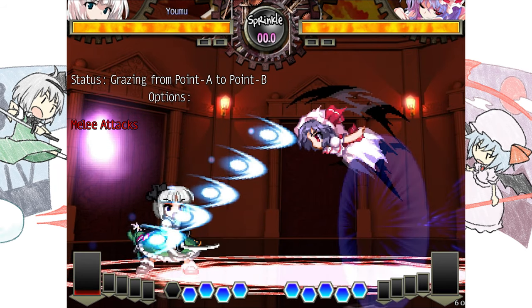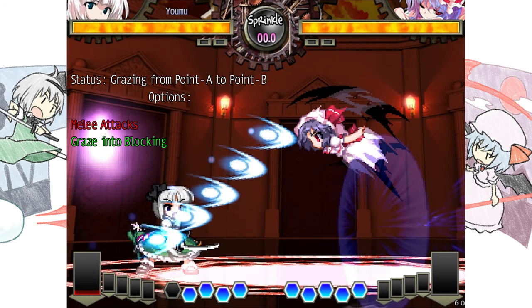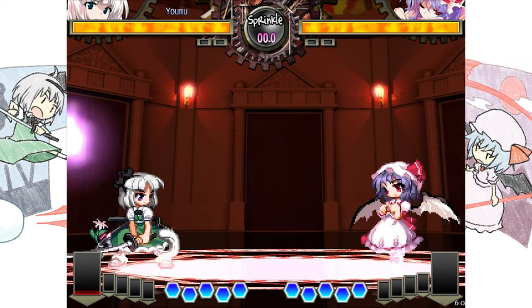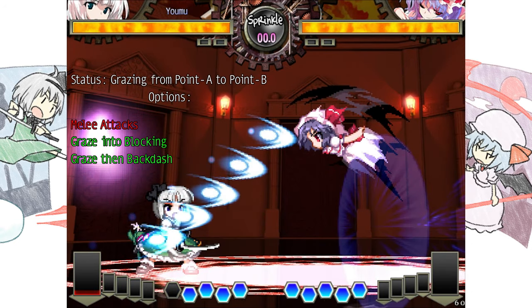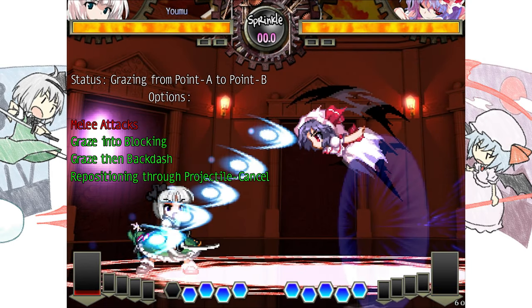That is quite bad for her. Maybe graze and then block — will that be the correct thing to do? Definitely yes. In this situation, Yomu has the advantage after having thrown out the bullets, so if Romelia tries to attack she will get hit, making blocking the right choice for her, even if it won't give her any formal advantage. What if she grazed and then backdashed away? Actually, another usable option — if she wants to go back to neutral after the graze, she can backdash away to reset neutral instead of dealing with your block strength. Or she could reposition herself with a projectile cancel instead of dealing with your defense — that will also be a possible solution.